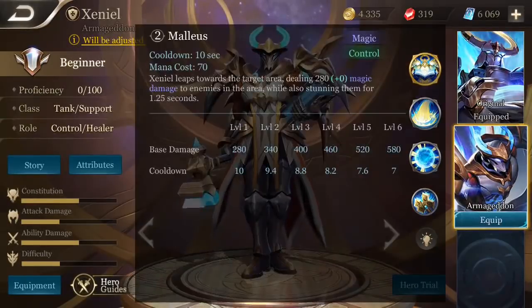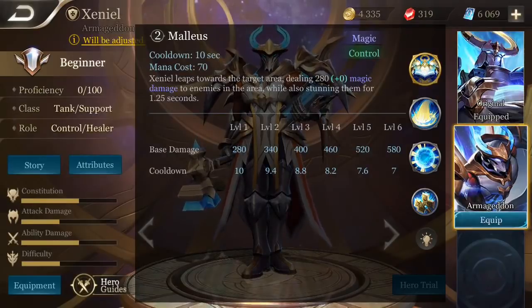Xeniel's second ability is Malleus. Xeniel leaps towards the target area, dealing magic damage to enemies in the area while also stunning them.